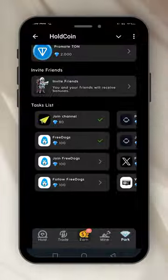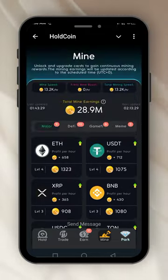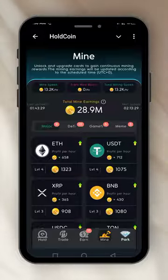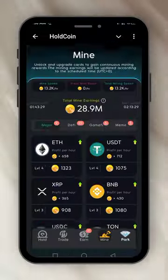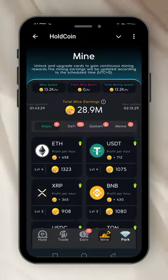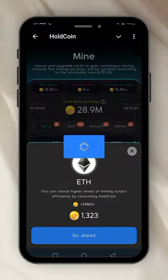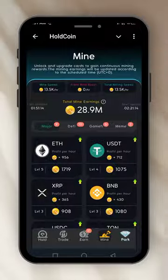Now the mine button — I click on it. Here you use coins to upgrade all these things, and when you mine, the profit per hour still comes back to you. I have upgraded some of them to level three, some to level four. Just click like you're buying something. For example, this Ethereum — I'll upgrade it to level five, which will take away 1,323 coins from my 28.9 million. Let's click — you see they've taken it out and it has gone to level five. That's how to mine.